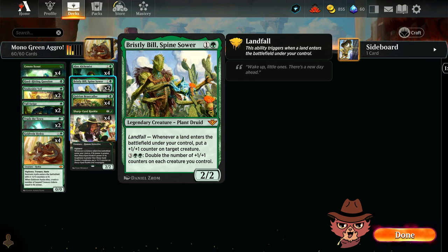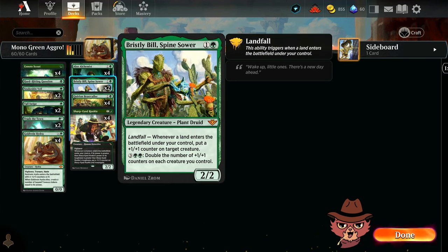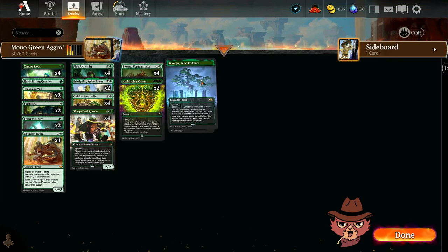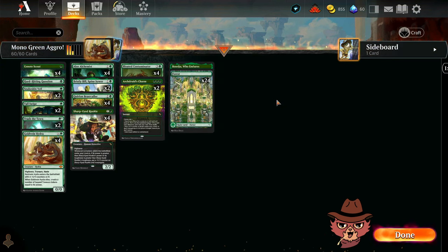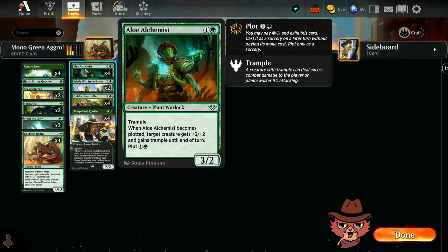Bristly Bill also has a bottom ability for three double green: double the number of +1/+1 counters on each creature you control. That could be huge, especially doubling the counters on a Gold Vein Hydra too. We have 25 total lands, which should be enough to see that five mana when needed and trigger landfall every turn.